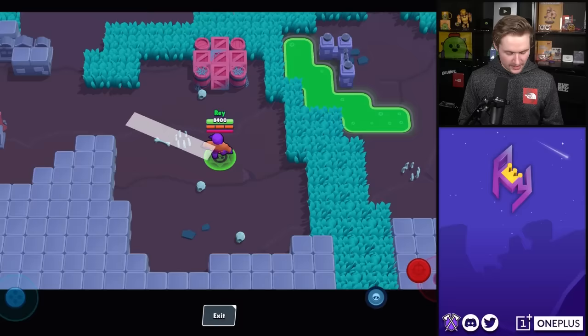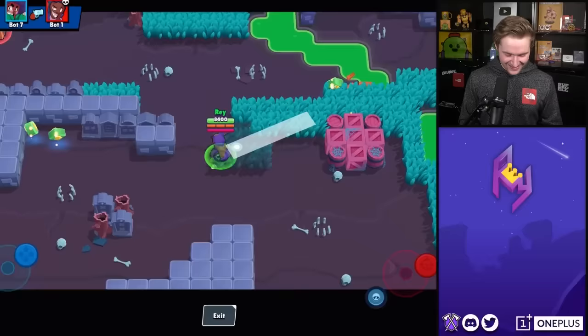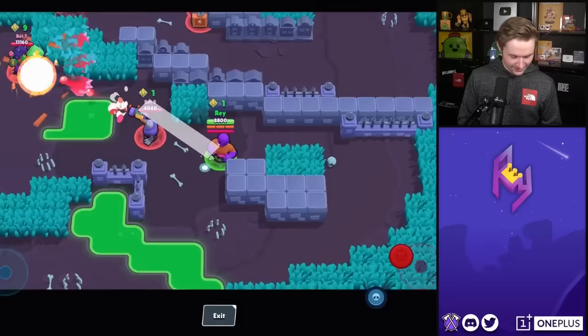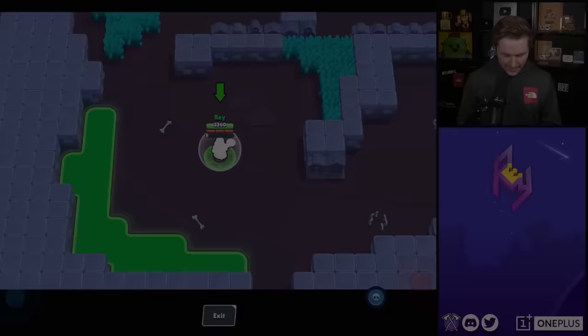This next one a lot of people were requesting — I feel like I've gotten this request on almost every single Star Power Glitch episode. And that is El Primo. Oh my gosh, I can see why that looks amazing. I like that. Okay, let's see if we can snipe some people with El Primo here. Snipe with Primo! You think I'm afraid of your power cube advantage? I got range on my side, baby.